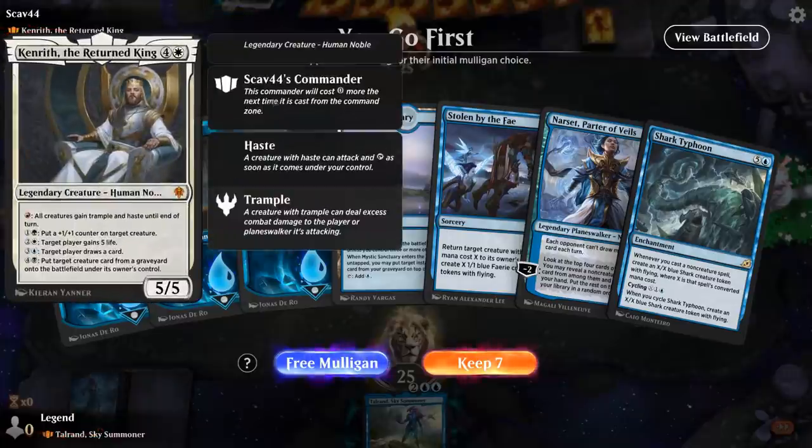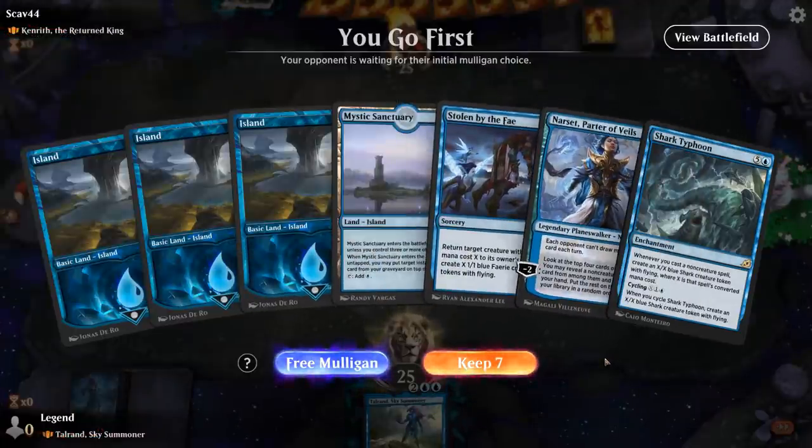Alright, we're on the play facing Kenrith the Returned King, so a 5-color deck. This hand isn't amazing — we do get to play Narset on 3, but not a whole lot of interaction. I think I need to find a counterspell for Kenrith at least, although Narset could find one. Let's try it.